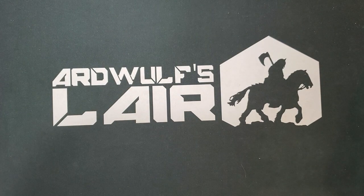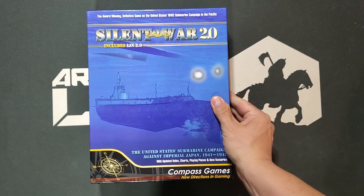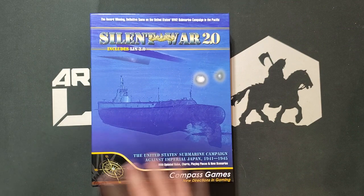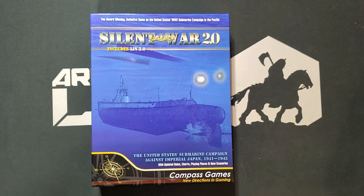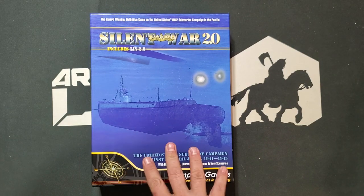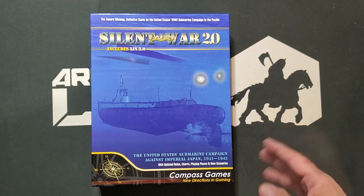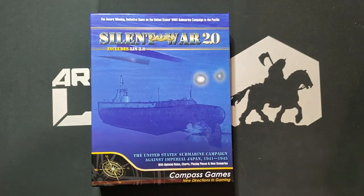Another unplanned acquisition was Silent War 2.0 — the new version of Silent War. It contains the IJN expansion, which I wouldn't call strictly necessary but enhances the flavor of Silent War considerably. It's also a very full package, and the new version has a modern map. There'll probably be an unboxing of this too, though there are already some unboxings floating about.